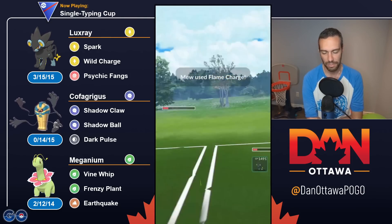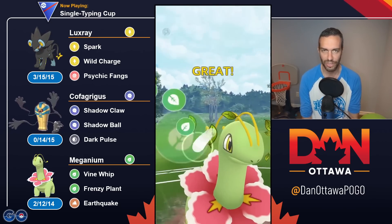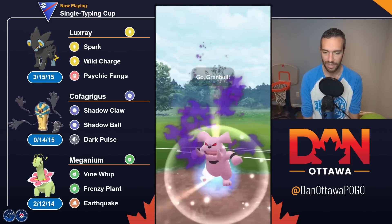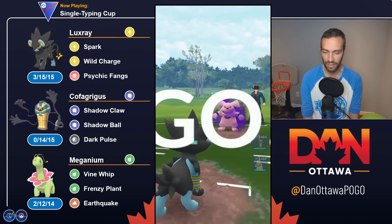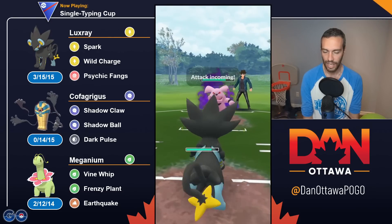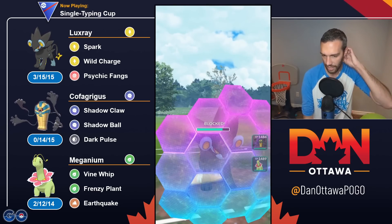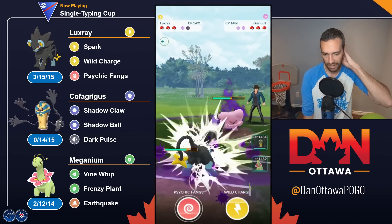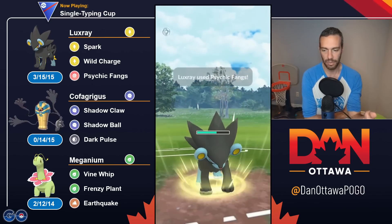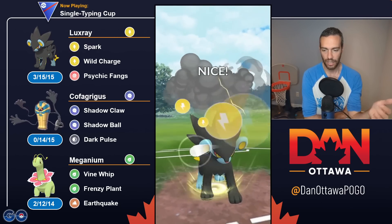So Meganium — bulk, Vine Whip, Frenzy Plant — deadly combo. So yeah, Cofagrigus and Meganium, super great. Don't use Luxray, use something else. I will show you what I used. I feel like I can name five Pokémon right now that I think are generally super safe. My team with these two is called a safe team — and it's basically Cofagrigus and Meganium.